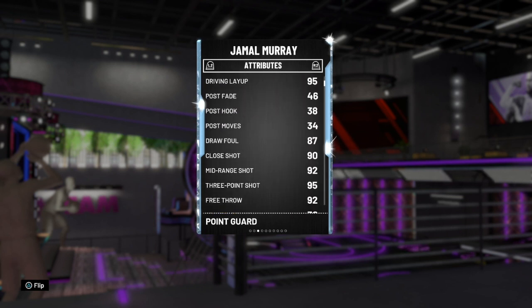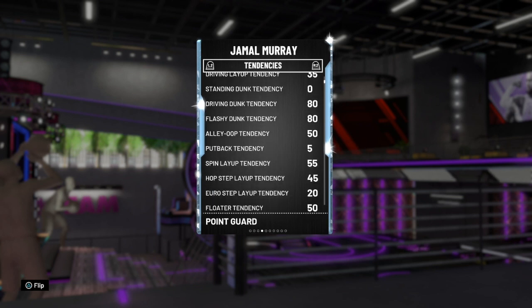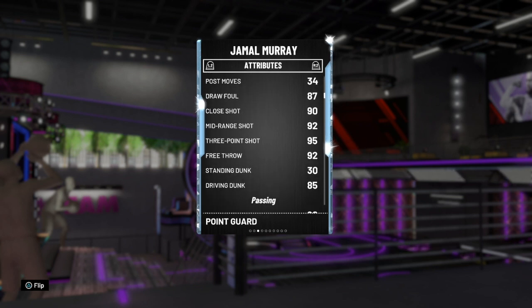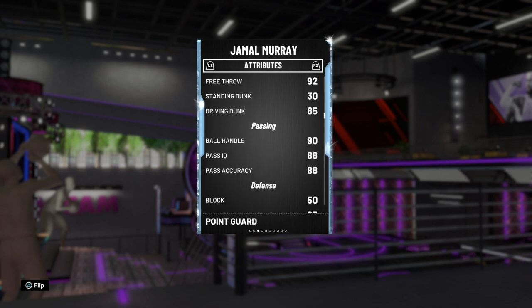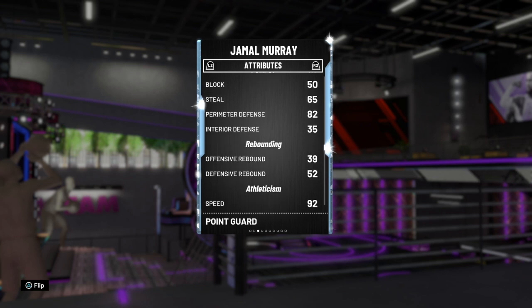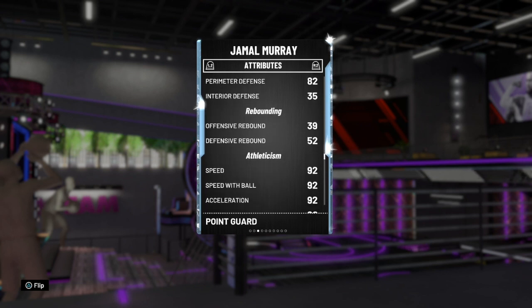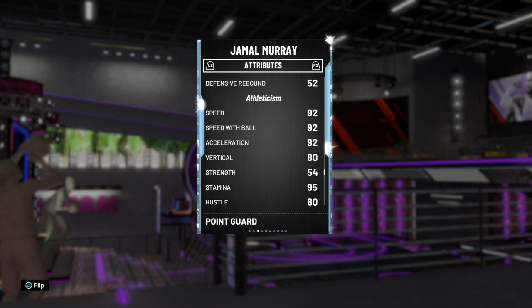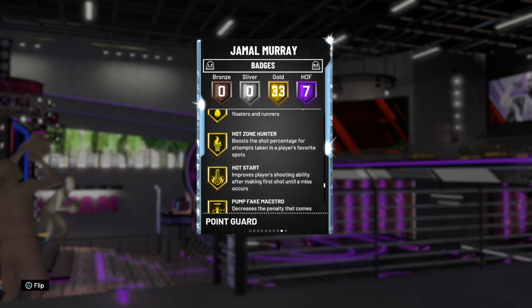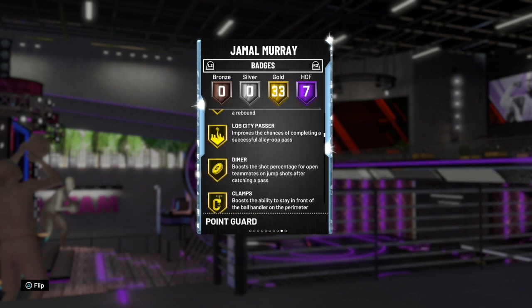He's also got a good driving layup, a really good driving dunk of 85, mid-range of 80, and a 95 three-ball. Really good mid-range of 92 as well. Really good ball handling and good passing stats. Perimeter defense is pretty good as well, with good speed and acceleration. All of 92 and 90 lateral quickness. He's not going to be a locked-in defender, but because he does have gold clamps he will be an okay defender.